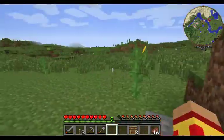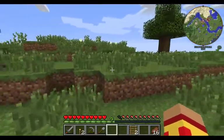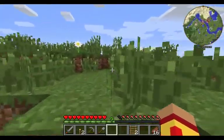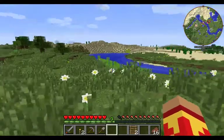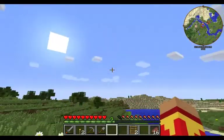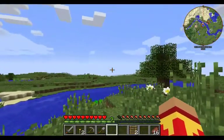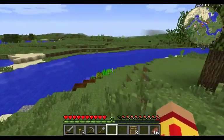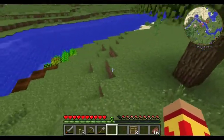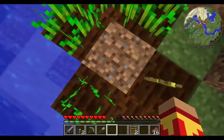Now let's just walk outside and see what's going on. Such a lovely day. It's a beautiful day in Minecraft. Well, the sun's going down. It's a partly cloudy day. It's really nice.